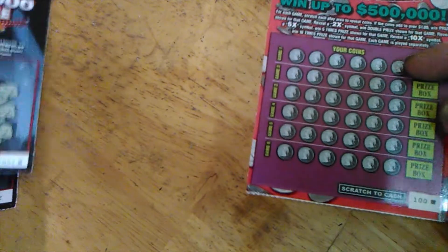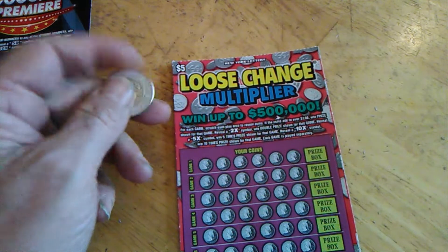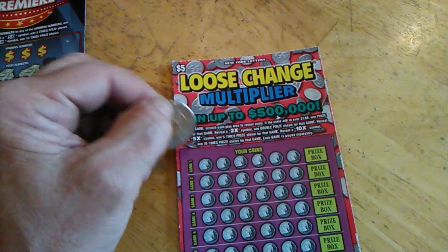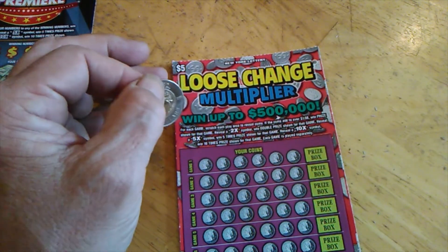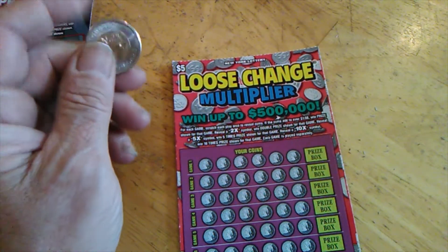So we got two black boxes here. We're going to see if they make any difference. Loose change multiplier — real simple. Coins that add up to over $1 win the prize in the box. You can get a 2x and win double, 5x win 5 times, and a 10x and win 10 times the prize shown for that game.